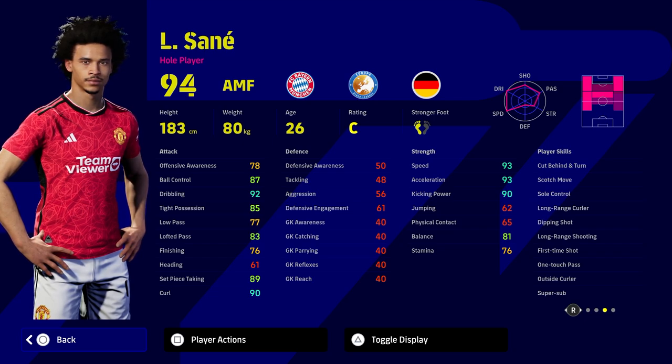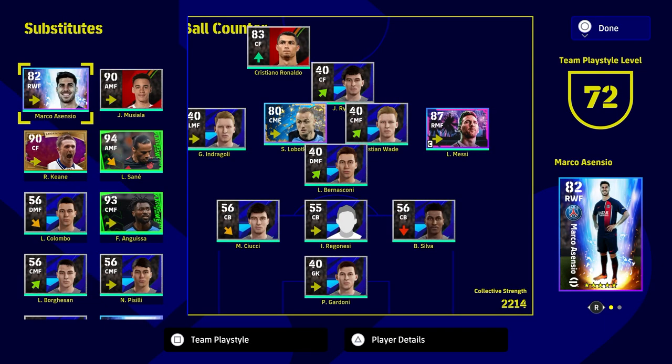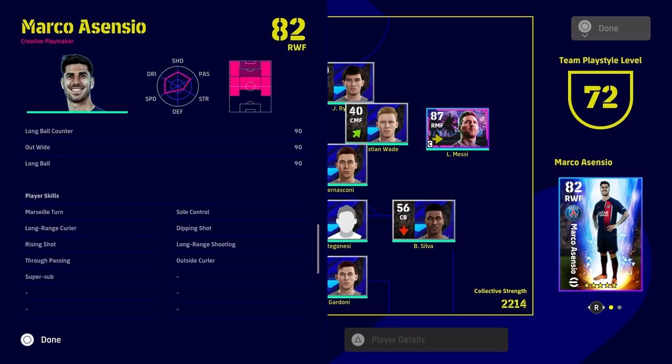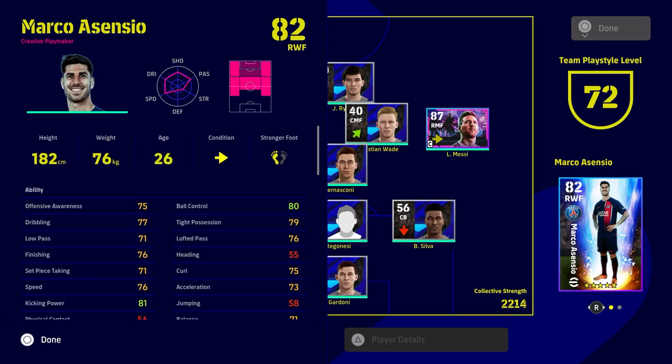If you are used to using players that come on and maybe don't start but you use them as impact players, you can either use players that have super sub in their player skills, or you can put it on them like I did with Robbie Keen. Cristiano Ronaldo is a good one to use, Messi is another, and players you might not always start but can come on and have an impact. For example, Marco Asensio from the summer transfers pack also has super sub.